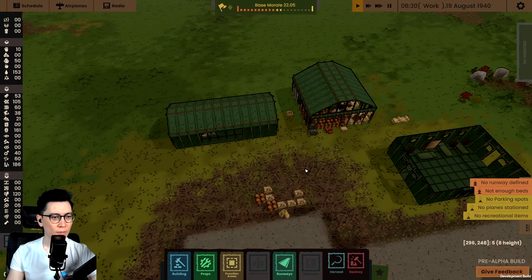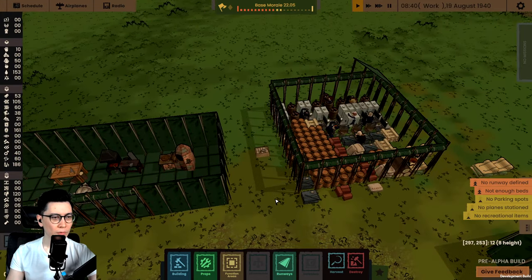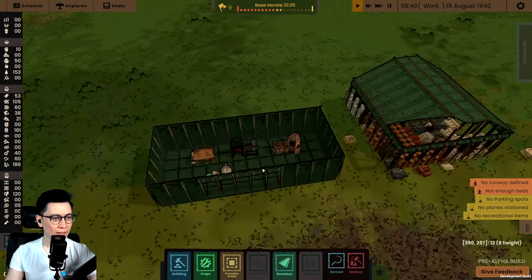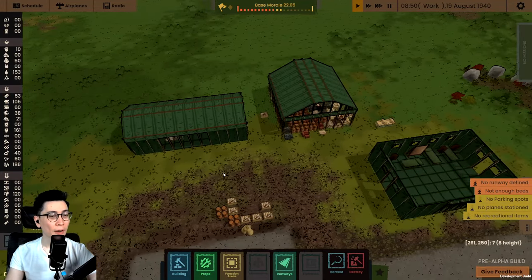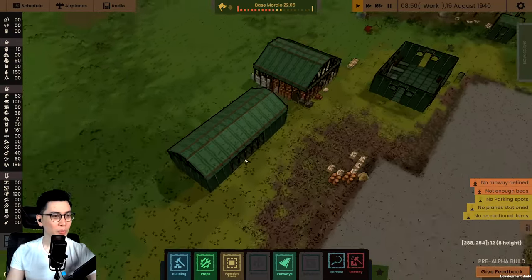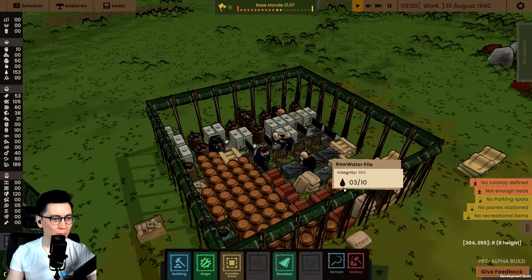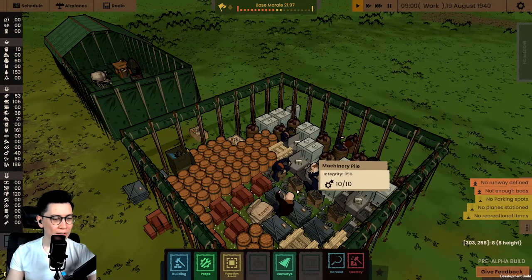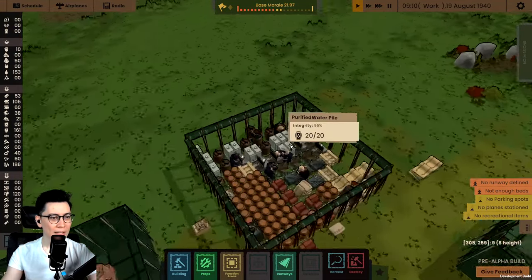Now you can see a nice new function that's been added to the latest build — when you zoom in, the roofs disappear. It cuts away and you can see the inside. That is satisfying. I've been missing that since the very first build, because usually once you build a roof you can't see inside anymore. Now look — there are people actually doing stuff in there. Are they stealing our resources or actually doing work? We will never know, but we can at least see them now.